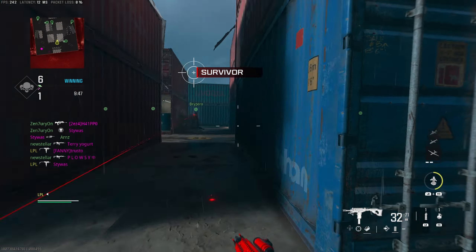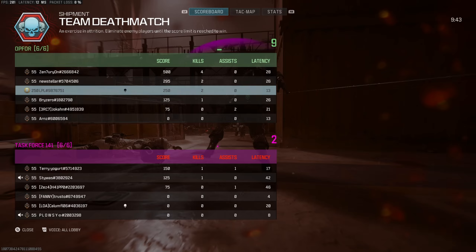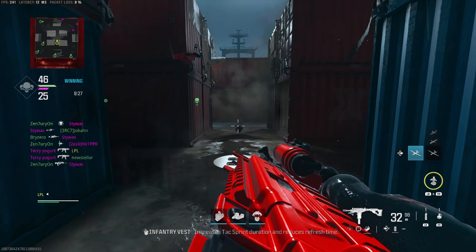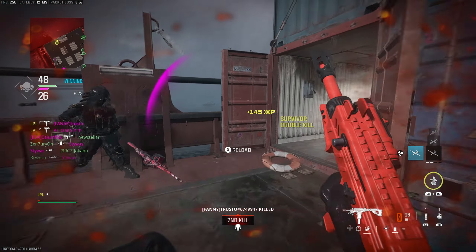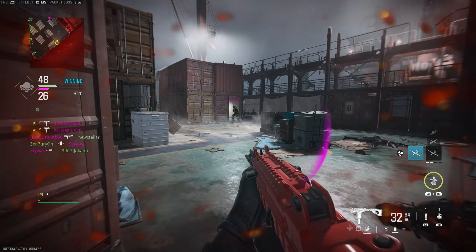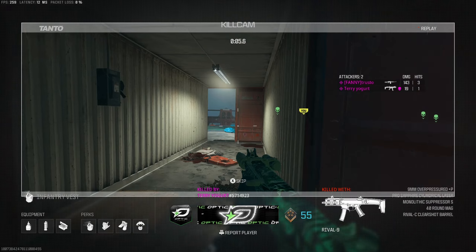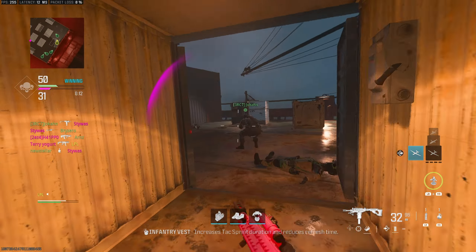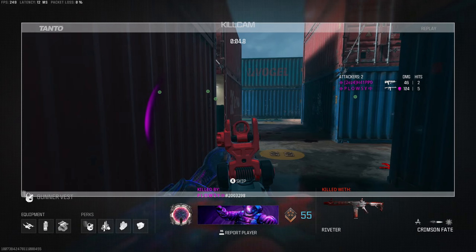Don't worry about how many times you die — people care about K/D too much, just get the challenges done and hit your shots. The classes have been built around either the challenge or the map, so the range on them isn't going to be amazing. I focus quite a bit on recoil control because that's the most important thing. You can be as quick as you want sliding around the map, but if you don't hit your shots, what's the point?